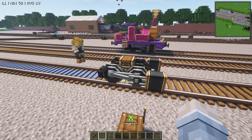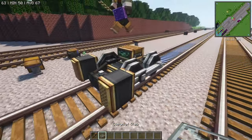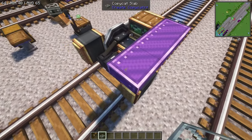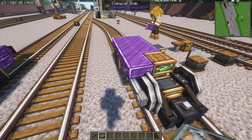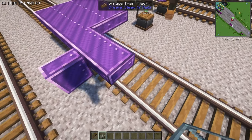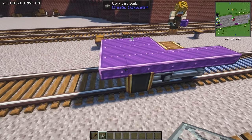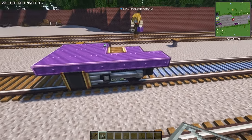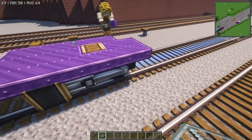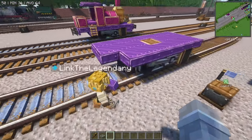Go ahead and grab a copycat slab and put purple local metal in your offhand, and just start building out. Make sure that's all of them — and just like that.